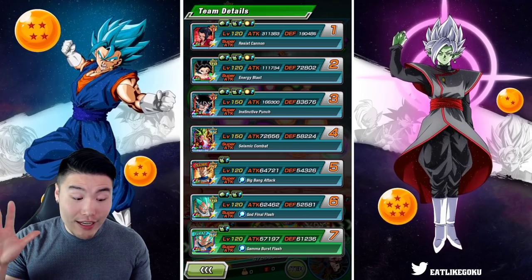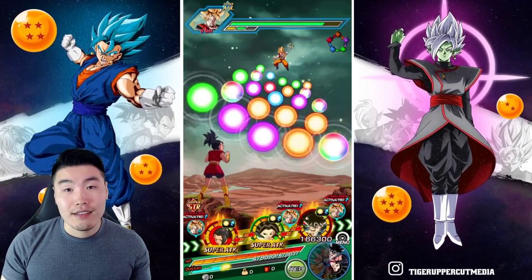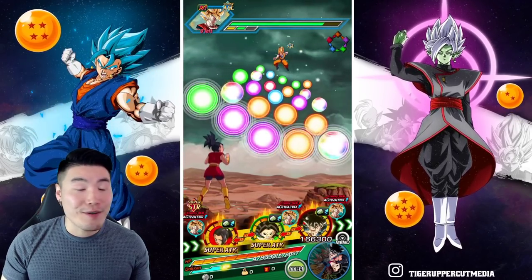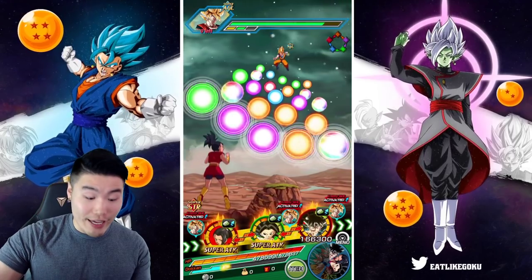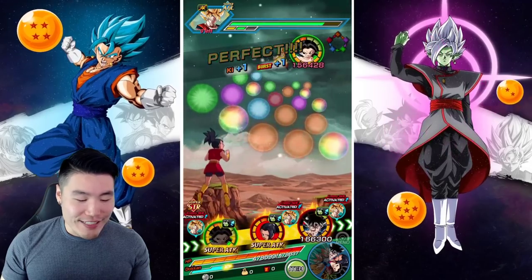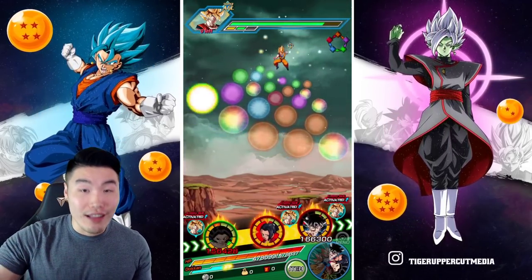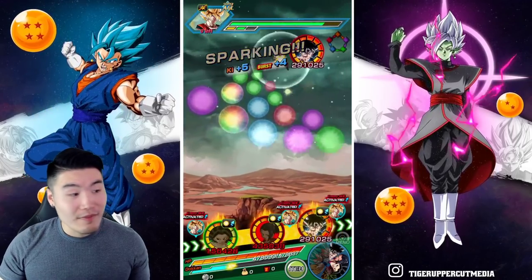Kale already has 190,000 defense. As much as I love Caulifla and prefer her most of the time, I think Kale is definitely the better unit of the two. I definitely think they showed Kale more love than Caulifla. But Caulifla is awesome too — it's just that Kale is insane.